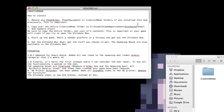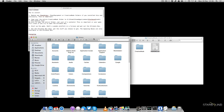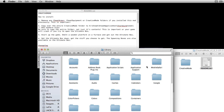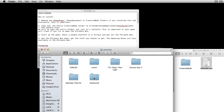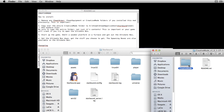The readme gives you step-by-step instructions on where to put it, and it's the same for Windows and Mac. You need to go to your Steam Apps common Starbound folder. On Mac, hold Alt or Option, click Go, and click Library — if you don't hold Alt or Option, the library will disappear. Then navigate to Application Support, Steam, Steam Apps, Common Games, and Starbound. In there, you'll see a folder called Mods — that is where you want to put the Creative Mode folder.